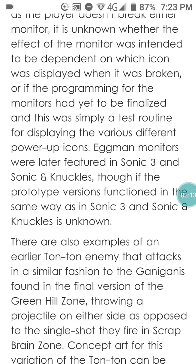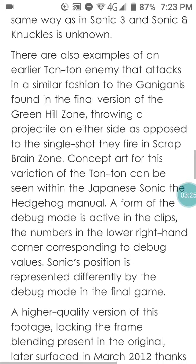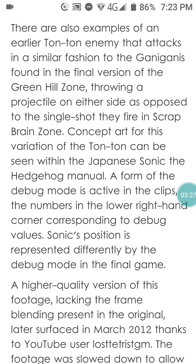Eggman monitors were later featured in Sonic 3 and Sonic & Knuckles, though whether the prototype versions functioned the same way is unknown. There are also examples of the earlier Tauntaun enemy attacking in a fashion different from the final version of Green Hill Zone — throwing projectiles on either side as opposed to the single shot in the final game. Some concept art for this variation of the Tauntaun can be seen in the Japanese Sonic the Hedgehog manual.